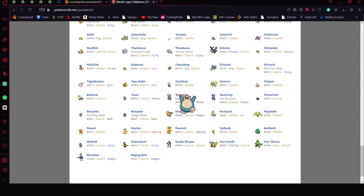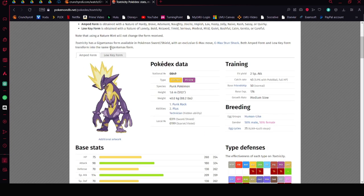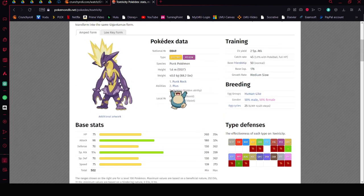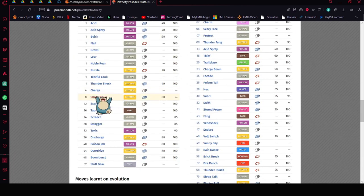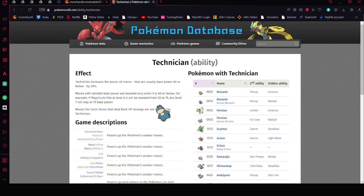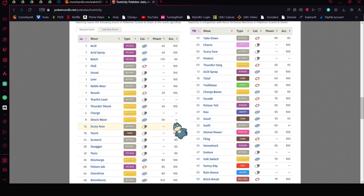Toxtricity could be really good if Blaziken doesn't run Earthquake. Its ability is Technician, which could be huge with the Metronome item. It gets Shockwave, which is perfect for Technician — anything with 60 base power or below gets a 60% boost, and Shockwave never misses. Shift Gear increases its attack and speed.